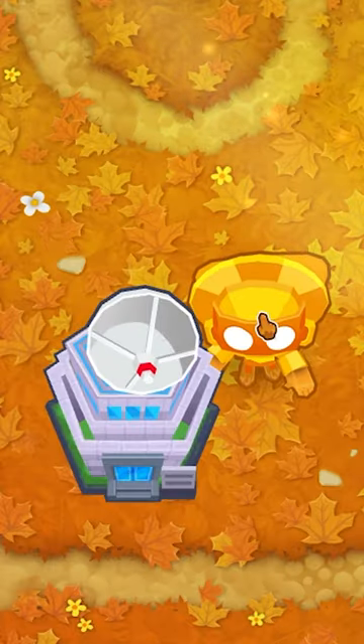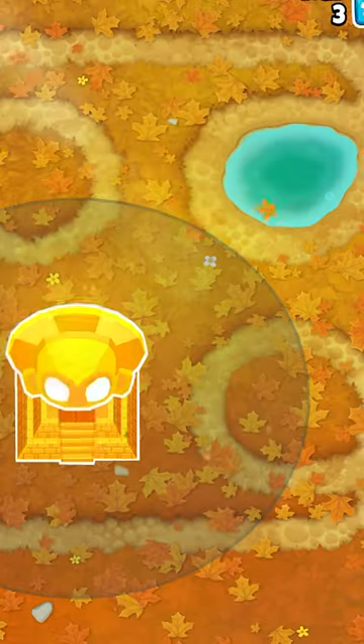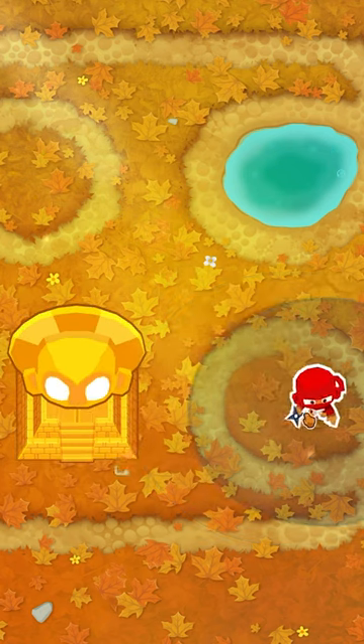For support, you get plus 5 range to the base temple, 20% discount to all base costs and upgrades in the range of the tower, plus 2 damage, 20% attack speed, 3 pierce, 20% range for all towers in range, 5,000 cash at the end of the round, and 50% more cash from balloons popped within the range of the temple.